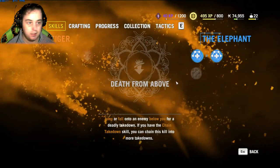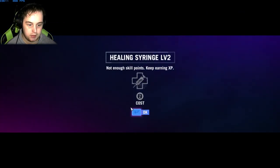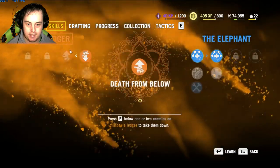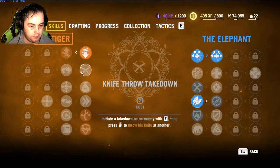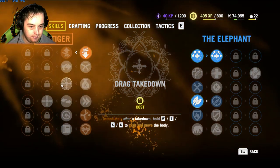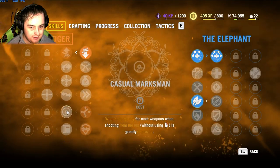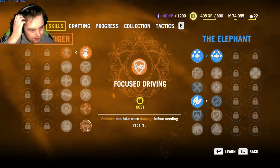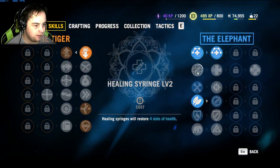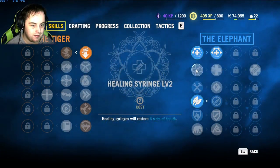Looking through skills: throwing knife takedown, loot takedown, drive takedown, catch your marksman — aim, fire. None of these are any good. Speed. On hard they spot you quicker. Do they just fucking drive in?